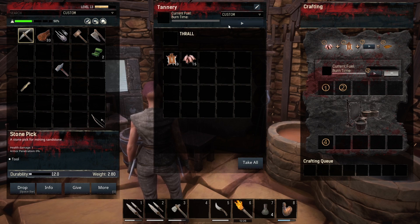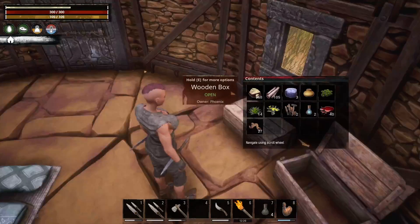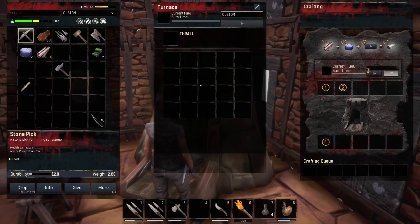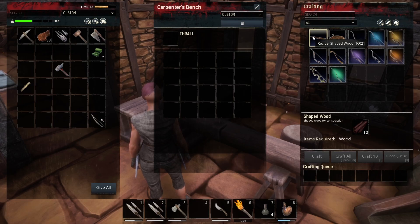Now we have hide and bark that we're going to place in the tannery, and that's going to start making leather. On the tanner's bench, there are some options to change the hides — you can strip them down or place them directly in the tannery. So if I take the reptile hide and place it in the tannery, you can see it's going to produce regular leather, but if you need just regular hide, this is also a very good way to make that happen. In the furnace, we're going to put any ironstone we've gotten so far and some wood, and that will start smelting down into iron bars. You can also start making shaped wood at this point, which will help you get to the next level of building materials, and some of the better weapons and tools also use shaped wood.